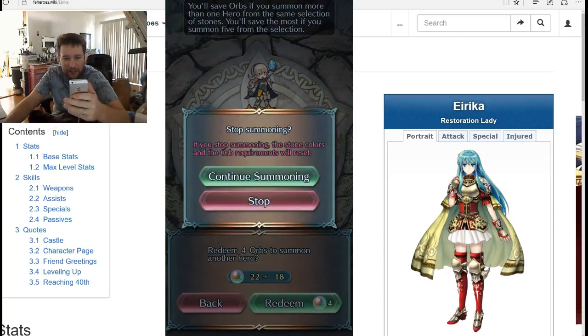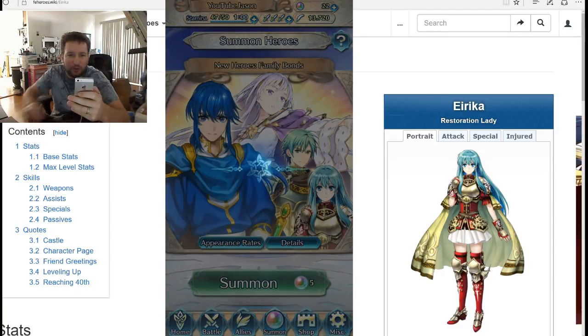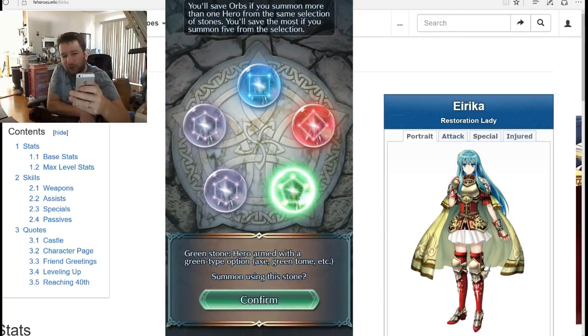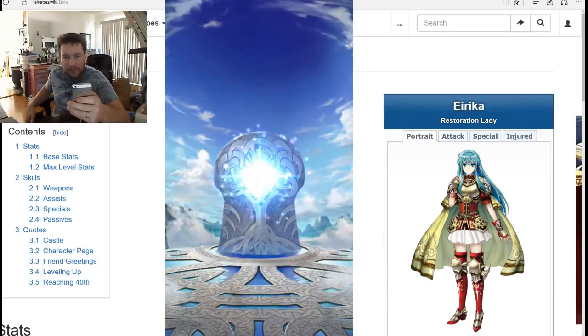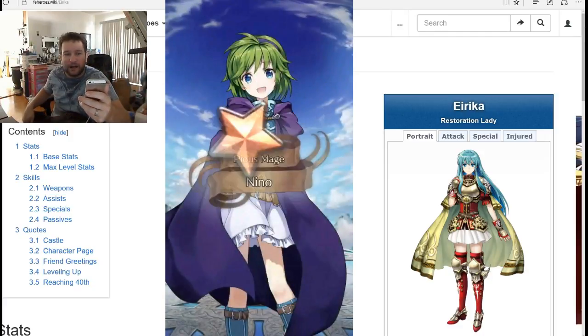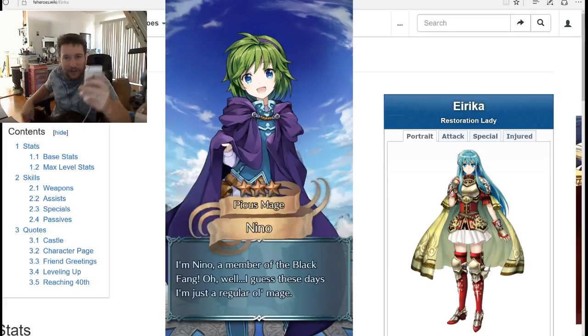We have to go summoning on a green to end it. 22 orbs left. We got one green — this is gonna be the last summon, hopefully we can get Julia. I like the gacha system and there's also something we haven't touched upon yet. We'll let the animation play — suspenseful. Got a Nino! Nino's not bad actually, and she's a mage — perfect, we got a green mage.